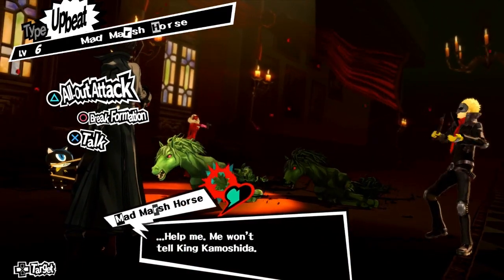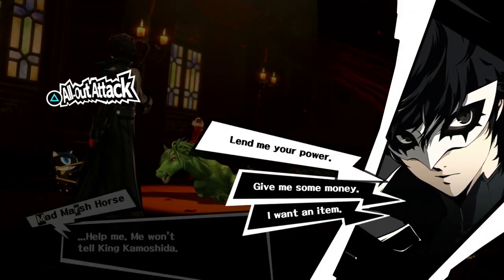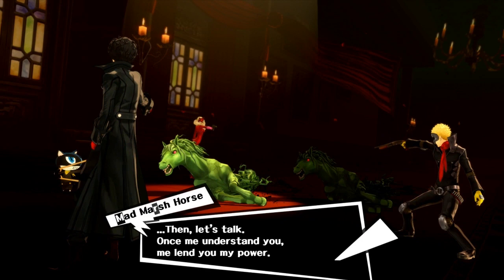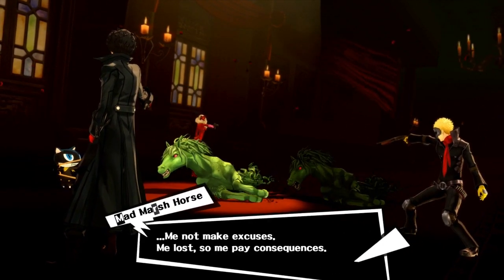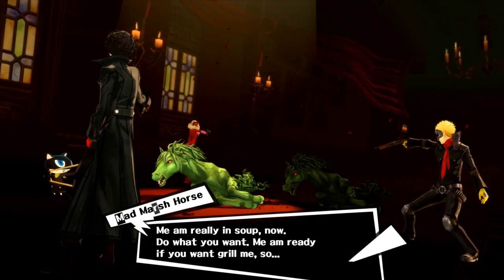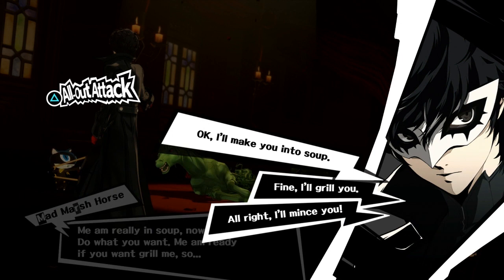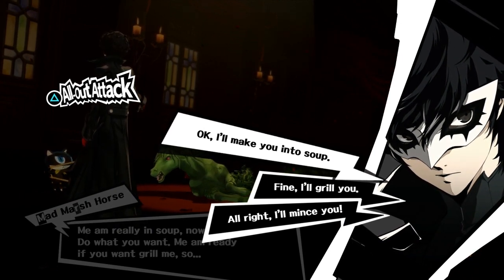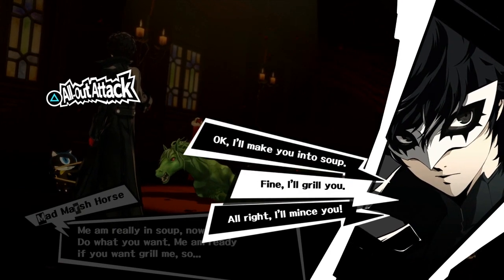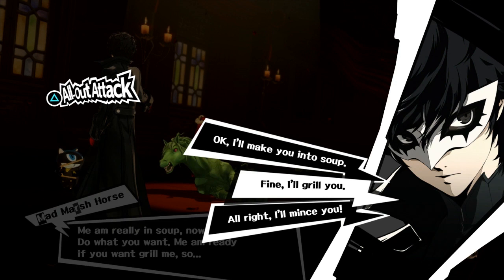Now that we figured it out, we could actually recruit one of these guys — level 6 mad marsh horse. Guide to help maxing with confidence faster. Let's do lend me your power. Once me understand you, me lend you my power. Me not make excuses. Me lost, so me pay consequences. Me am really in soup now — do what you want, me am ready. If you want, grill me. Sadly, costumes do not affect cut scenes but they do change the music in battle.